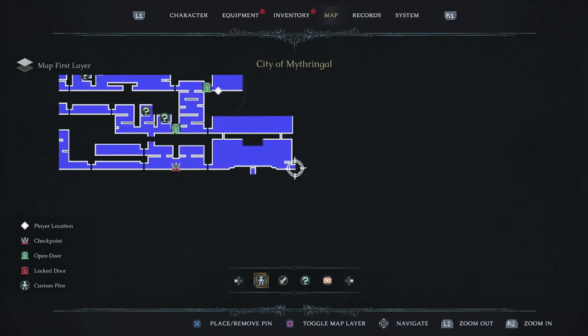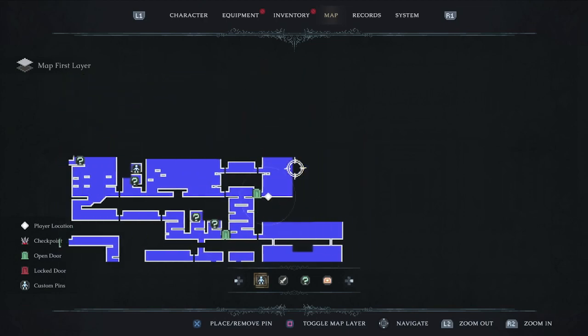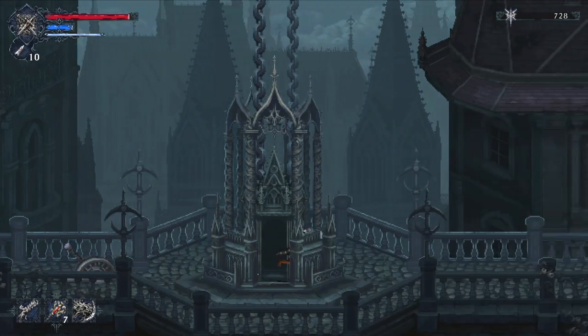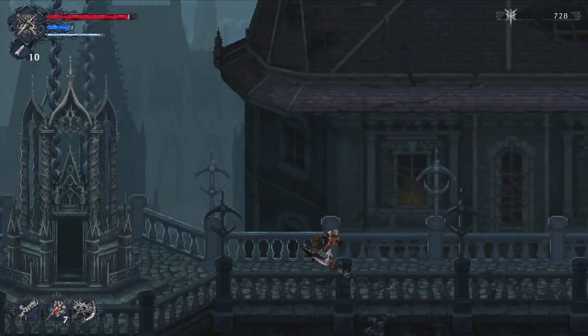We have this passageway here and then another one up above. Let's travel this way first and see what or who we might find. There's a mysterious NPC just watching over us — interesting.